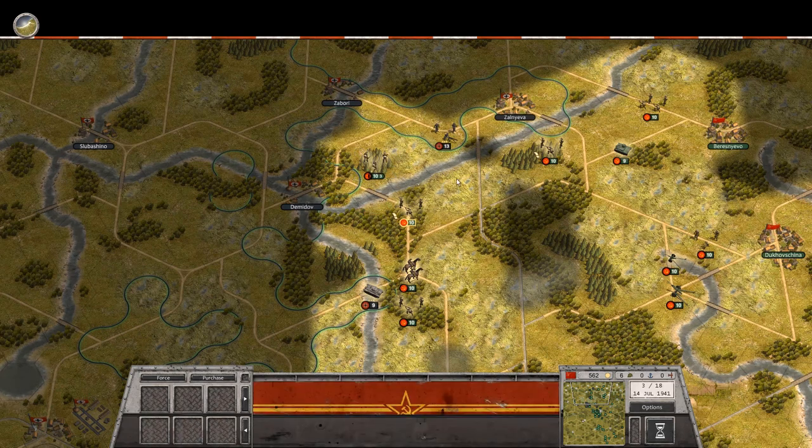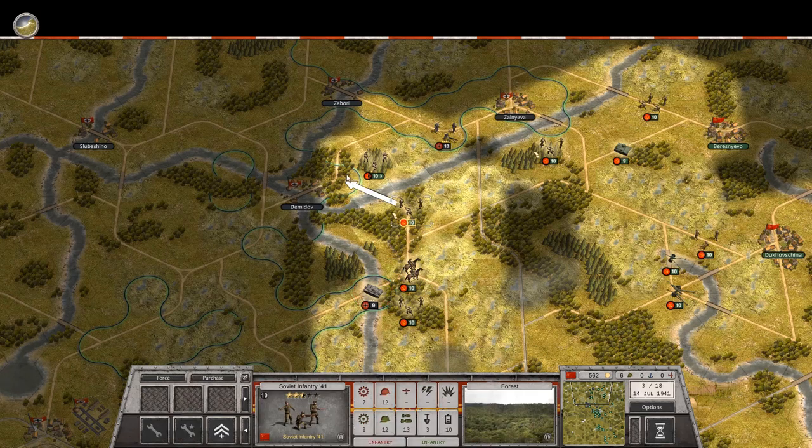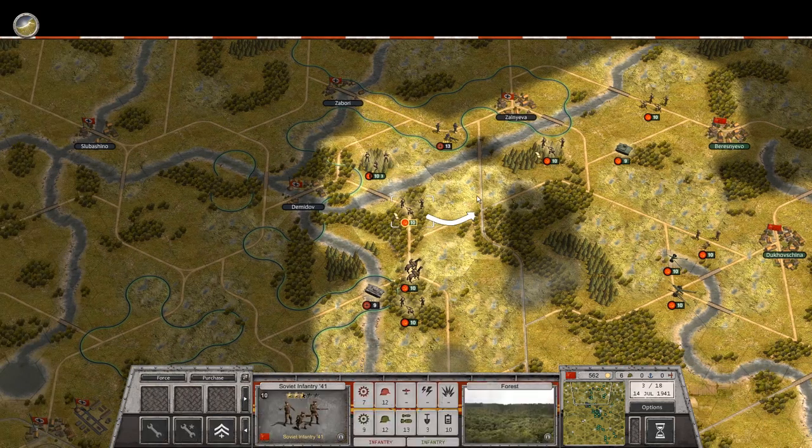I can probably cut off the forces in there on the next turn by moving in this fashion, although I'm sure they have a unit in there specifically. So I'll move up here and then cut them off on the next turn again by moving up — and they might not have a unit in that city. I will see.